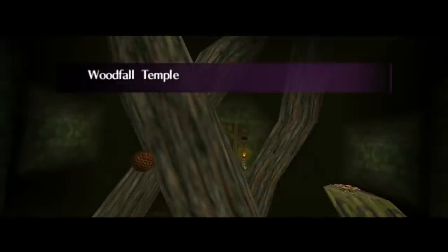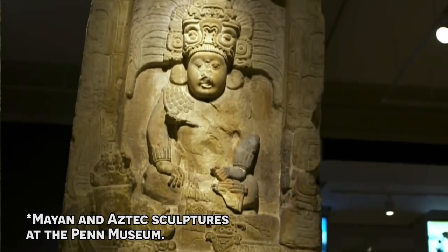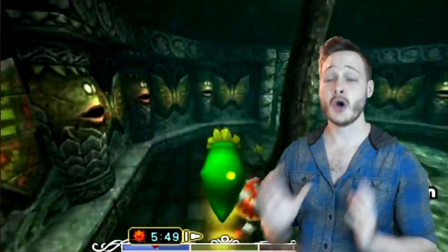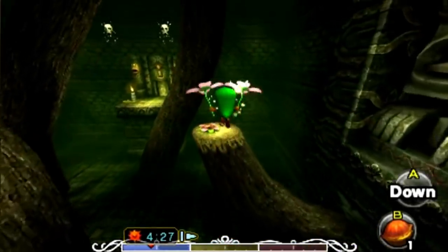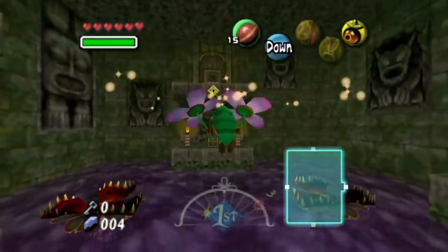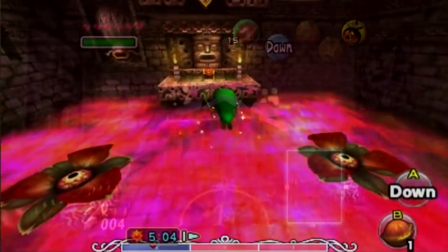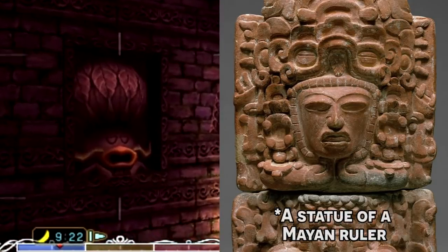Right off the bat we have giant roots in the temple, because this is a forest temple. We also have a statue of a face built into the wall. Both the Mayans and Aztecs produced a lot of spectacular sculpture work, including many faces of people. The temple also features faces of Deku people, which makes total sense from a world-building standpoint. In the original game we see Deku-Jaguar hybrid-looking things on the walls — jaguars are huge in Mesoamerican culture as one of the deadliest predators, and the most elite Aztec soldiers were called Jaguar warriors. In the 3DS remake, these were changed to faces of the Deku king, which is a really cool tie-in between the culture of Termina and the Mesoamerican civilizations that inspired this temple.